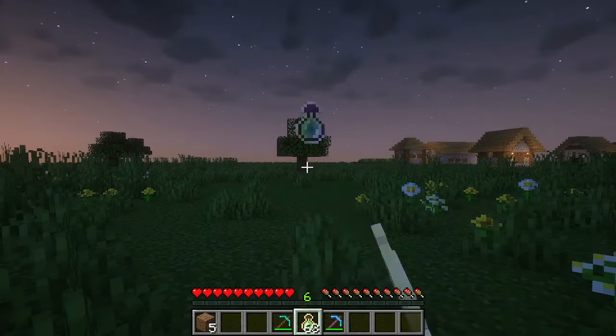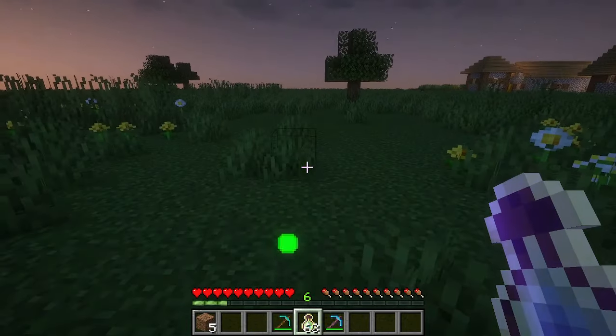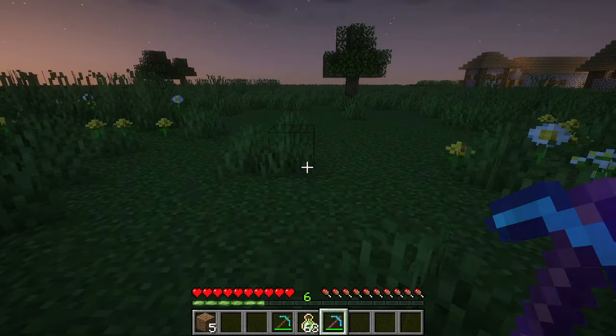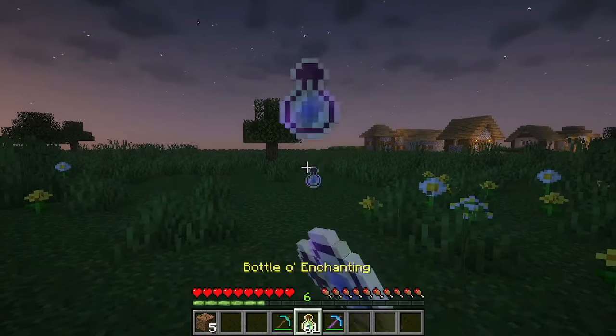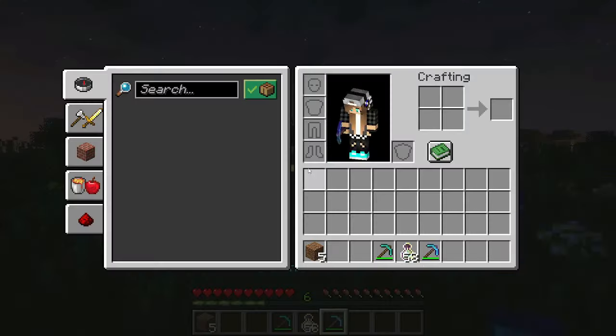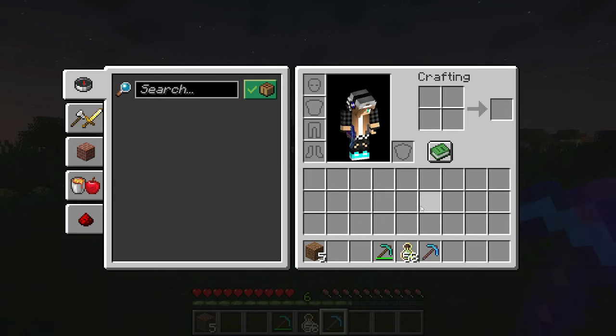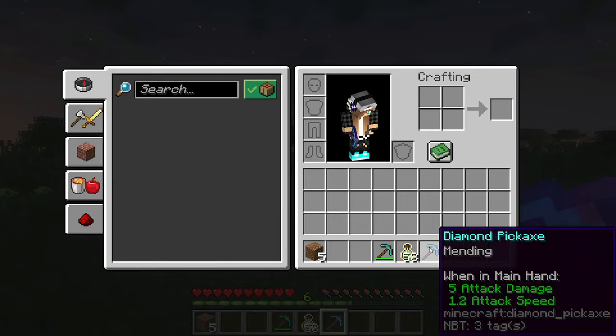Mending works by repairing the tool with experience gained by the player. Hold the tool in your hand and get some experience either from a source or by killing mobs. As you can see, the pickaxe is repaired.